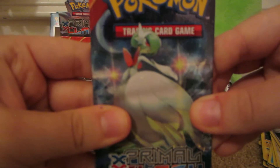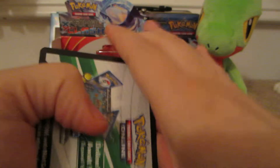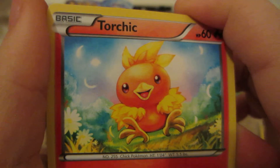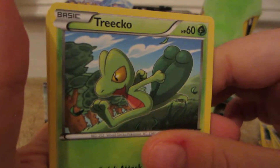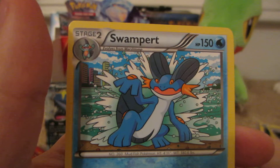Here we have a Mega Gardevoir pack. We have Ralts, Surskit, Zigzagoon, Treecko, Bouffalant, Rare Candy, Vigoroth, Bunnelby Reverse — which is a common — and the rare is a Swampert.